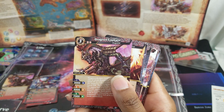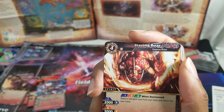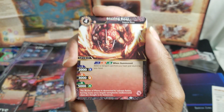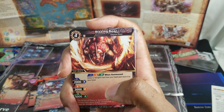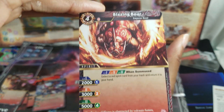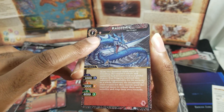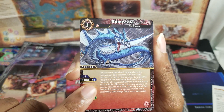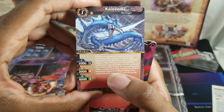Blazing Boar is a four-drop with one reduction. At level one it's 2000, and at levels one, two, and three when summoned you select a red spirit card from your trash and return it to your hand — 2000, 3000, 5000. Rain Needle is one cost with one reduction, so you can basically always play it for free except you have to put one core on it to keep it alive; otherwise it goes straight to the trash.